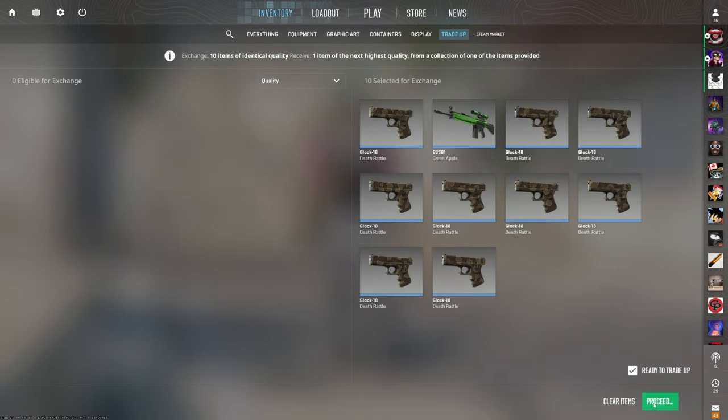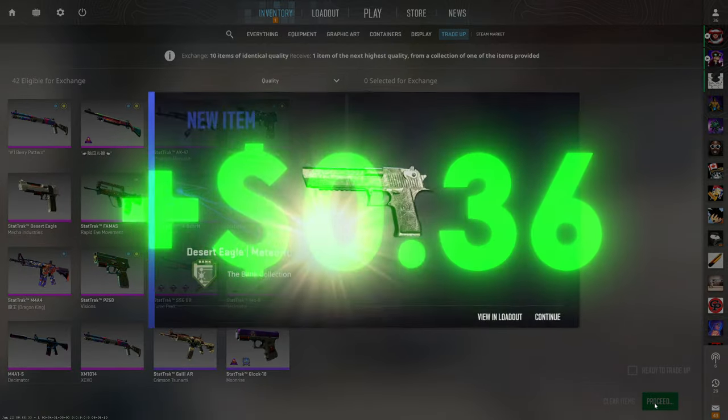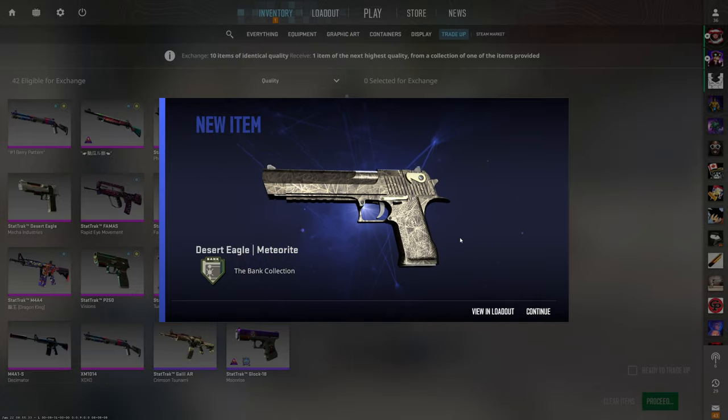We're back with another. Give us the one third chance for the Meteorite. Let's go! 36 cents profit. We will take that and let's see if we can continue to profit for the rest of the video.